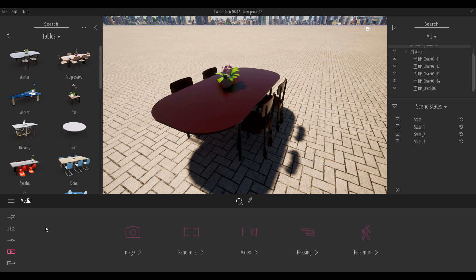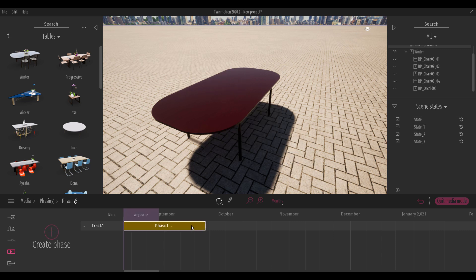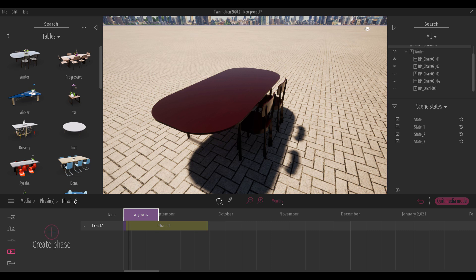To work with phasing, go to the Media section and click on Phasing to create a new phasing sequence with an entire timeline. This timeline is highly customizable — you can set it in days, weeks, months, and years. To set it up, select a scene state and click 'Create Phase' for a date, then move to the next date and assign another state, repeating the process for all states.